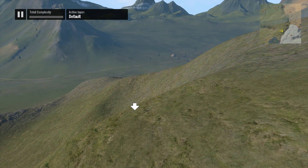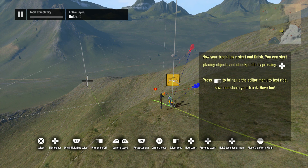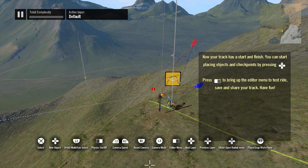Once you find a nice spot, your next step is to place a driving line. Hit X to lay down your first spline point and starting checkpoint. Move the cursor to where you want the track to go and press X again to place another spline point and the finish checkpoint. The two spline points dictate your driving line, so at this point you've created a very basic track.